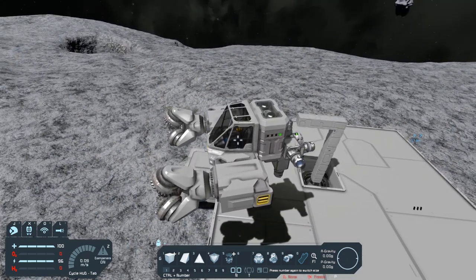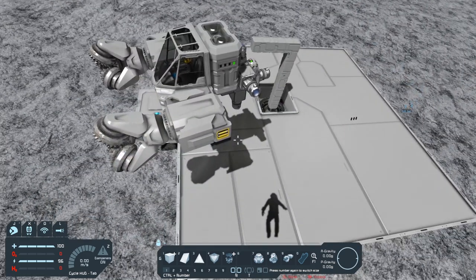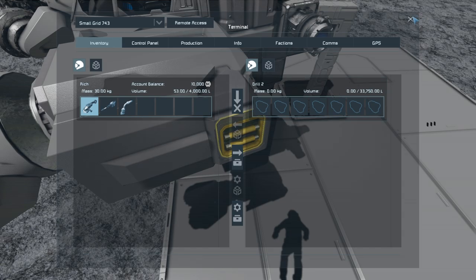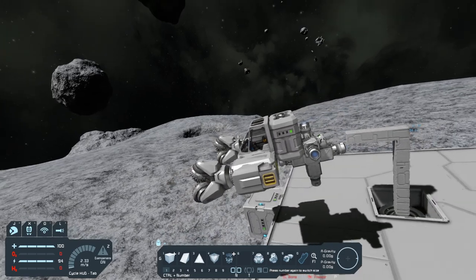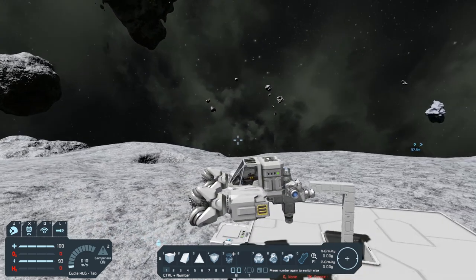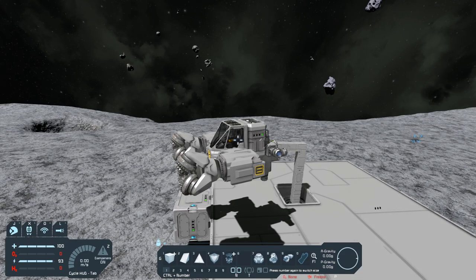Now it doesn't hold a whole lot of inventory. So if you go out and grab some resources, all you will have is what's in the drill for inventory, which is 33,750 liters in each one of those drills. But you would have to go out, fill up that drill, come back, then go back out to get enough ore. So the first thing you want to figure out is how much ore do you want to go out and get.